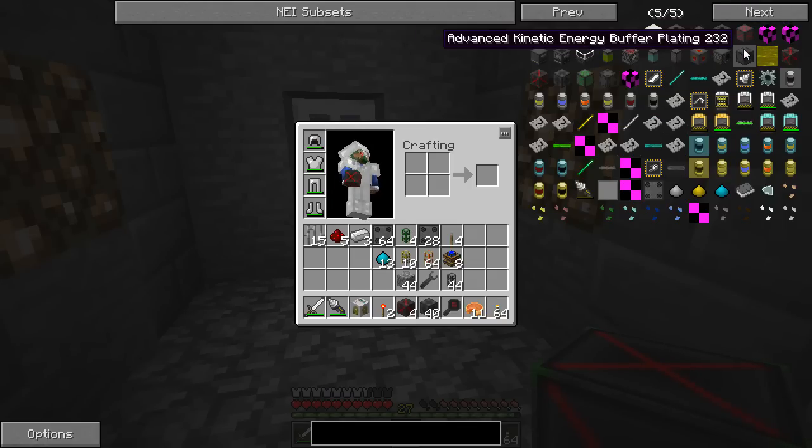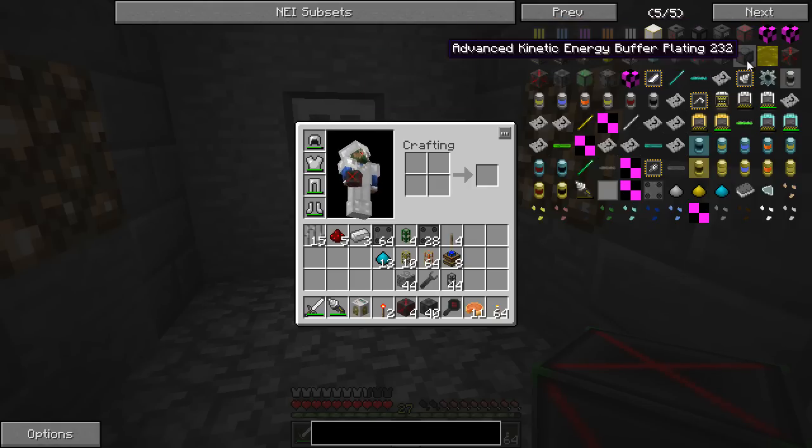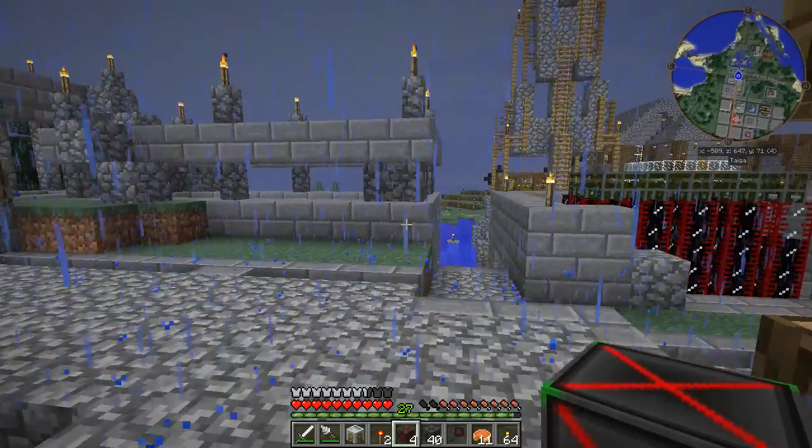There's these storage buffers - advanced kinetic energy buffer plating. I'm not entirely sure how they work, I haven't looked into them yet. Probably worth checking up on actually, so we may include one of those as a sort of battery pack in between the engines and the refinery.